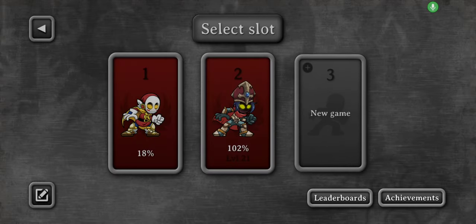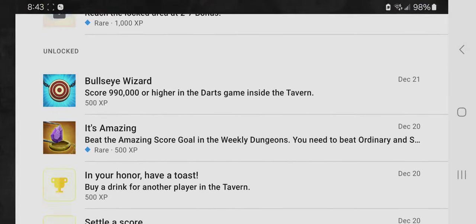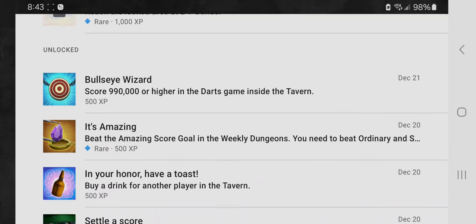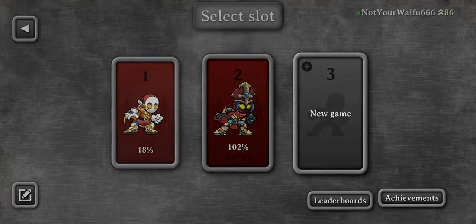I'll show you guys a quick tip on Magic Rampage. To get the achievement Bullseye Wizard — which is in my opinion one of the most annoying and hardest achievements to get, I don't know how difficult it is for others — I'll show you on my main, soon-to-be alt account.